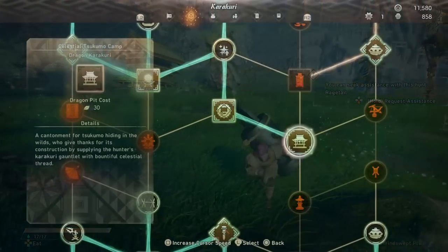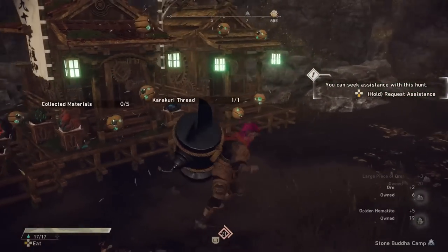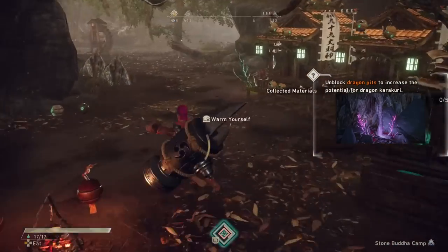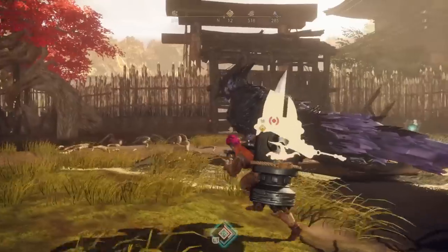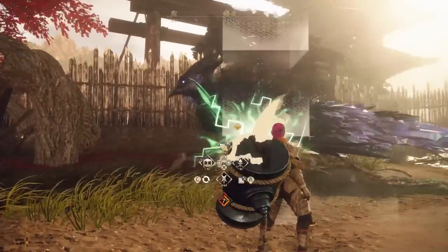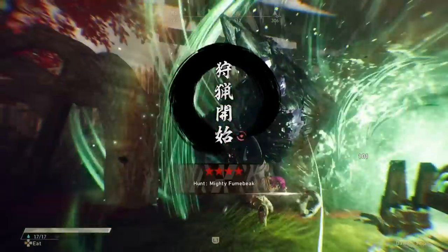The final one for this category is the Celestial Tsukumo Camp. This costs 30 wood resources and makes a little shrine. After a fair bit of time, it activates and gives you essentially the same effect as Hunter's Arm — it doubles your thread maximum and gives you a ton of thread. As shown in the clip, you can start a hunt with 42 thread before it's even begun. That's an insane amount to open with — it lets you do things like placing three cannons down before the Kemono even knows you exist.